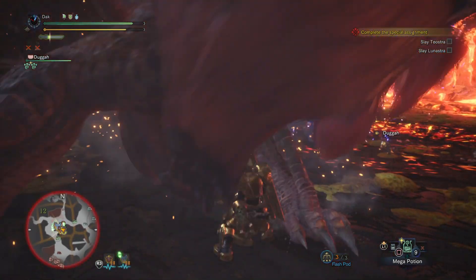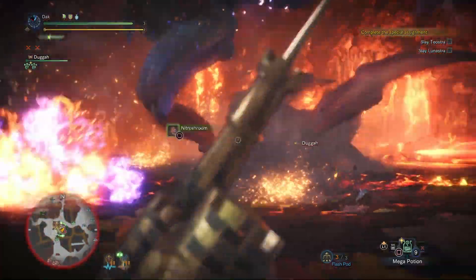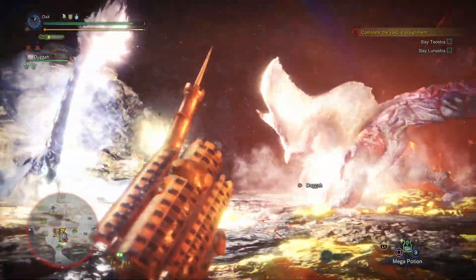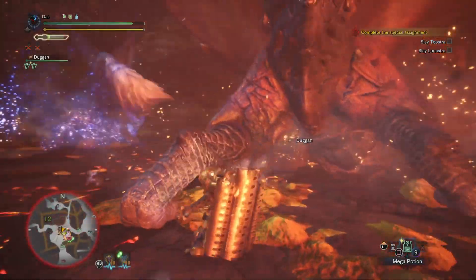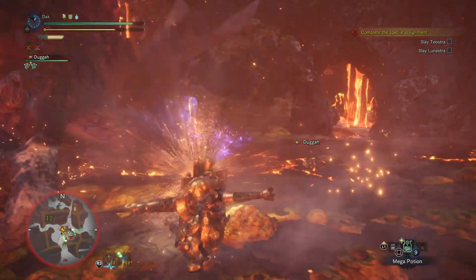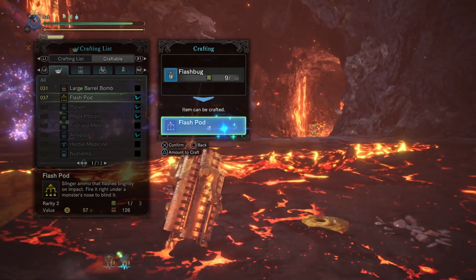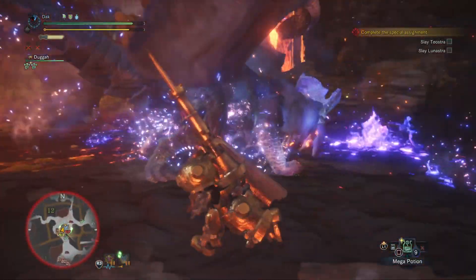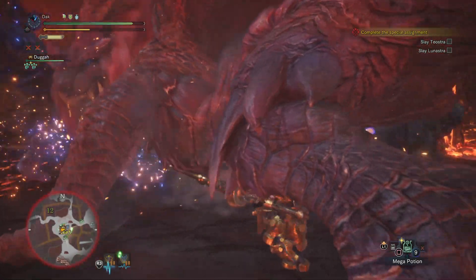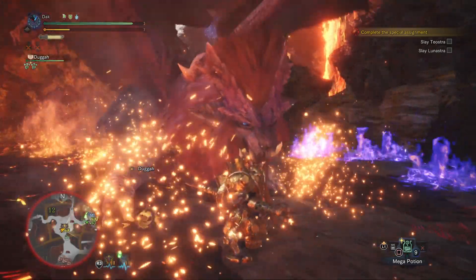Lunastra is tough — real tough — probably the hardest elder dragon in this game, and I mean that. All the other elder dragons in this game are pretty easy by comparison. First thing to know: Lunastra is immune to falling from flash bombs. You can flash her and she'll be confused and attacking in random sporadic patterns, but she will not fall from the sky. I didn't learn this until a little later once it became clear that flash pods were not working.